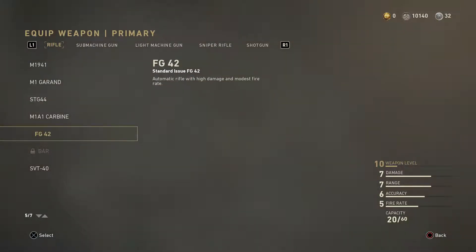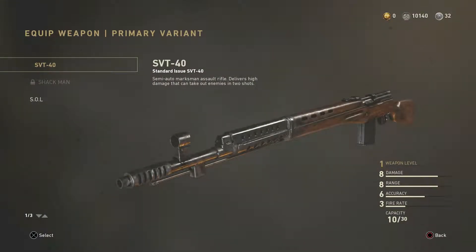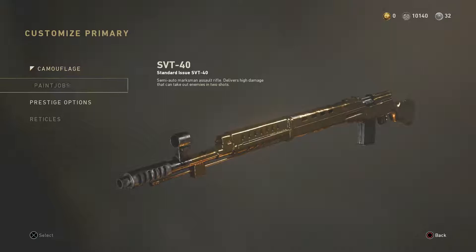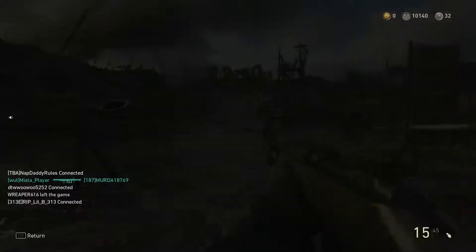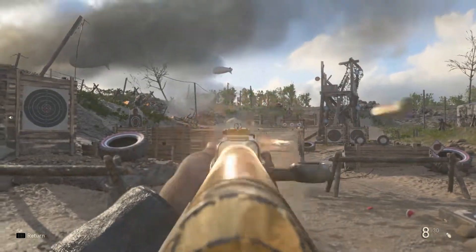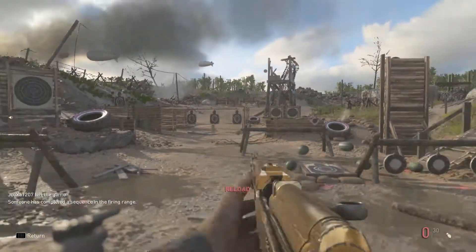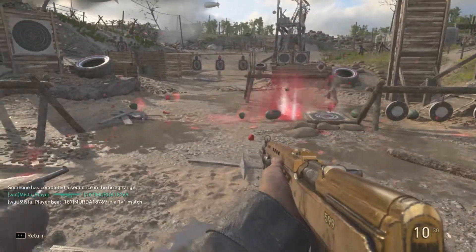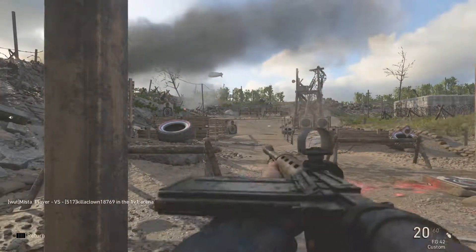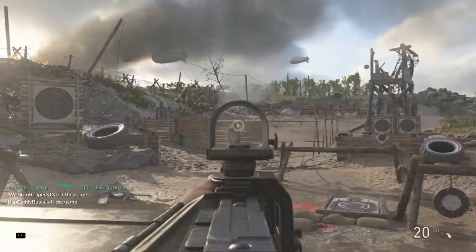The next gun I'm currently working on is the FJ 42. I currently don't have the FJ 42 gold and I don't have the BAR gold. But we do have the SVT40, which is the gun you receive from prestiging the infantry division the first time. That gun looks really good actually. It was quite hard to get gold because of its recoil — it's really bad, so you have to aim down to keep it straight. It took me a while, probably half a prestige. The FJ 42 shoots pretty straight just like the STG; I'm really happy with it and it's not gonna take me long to get gold.